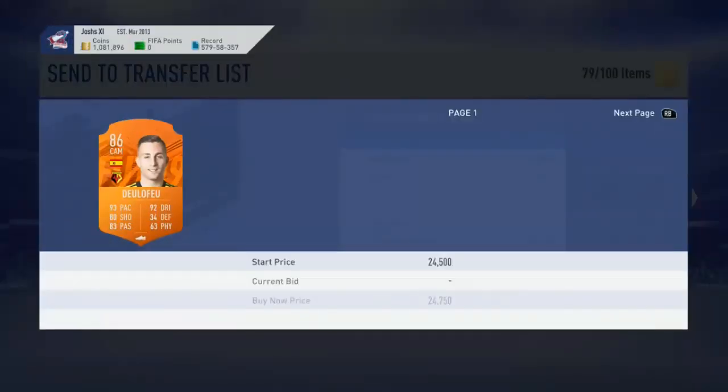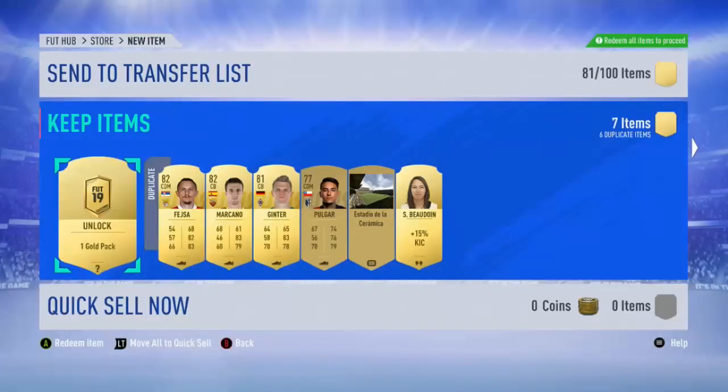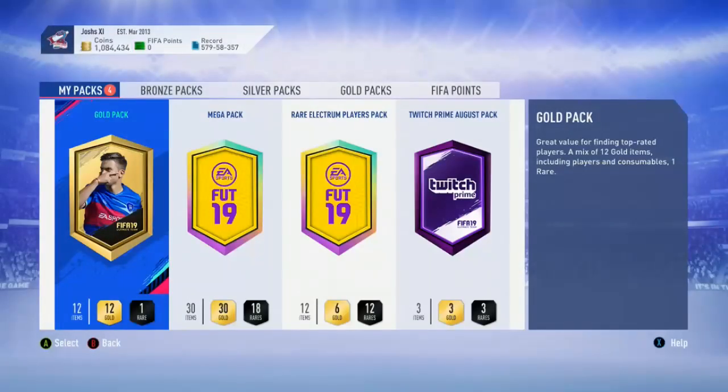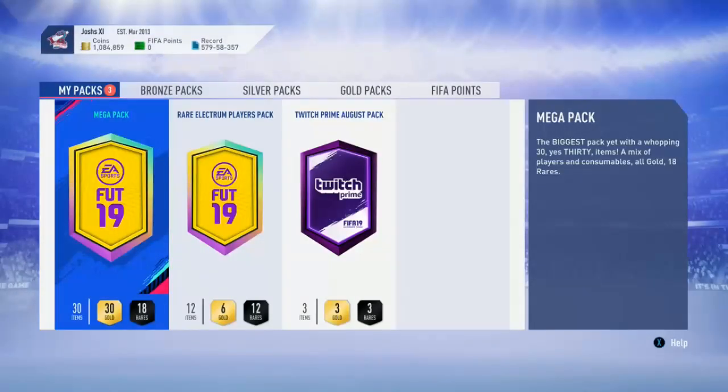We'll open the mega pack next - we do get another walkout, we get Delafo which is a nice card. But you're spending 40k on Champions League cards plus any other players needed for chemistry and rating, which can get quite expensive. My advice would just be to be careful. At the end of the day, if you want to do it and open the packs, go for it - there's a chance you could pack something very nice.